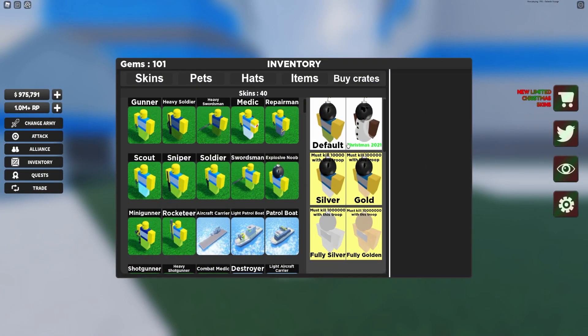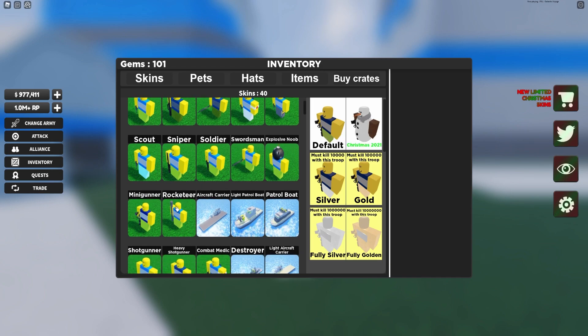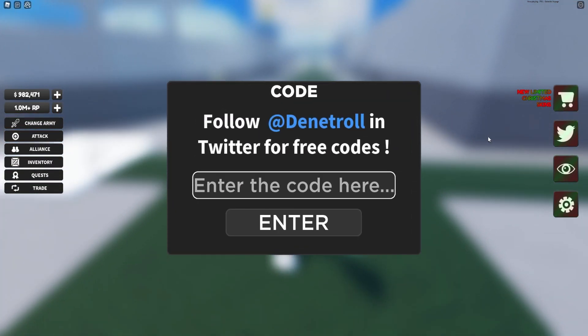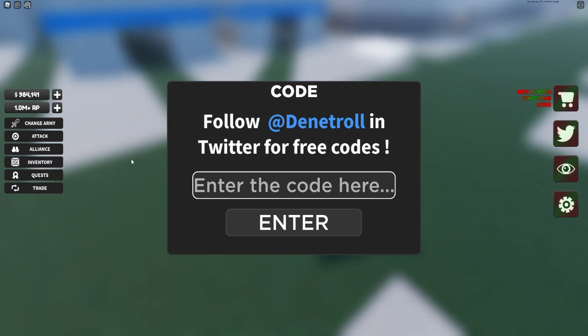If you don't know already, to claim codes in this game, go to the right side of the screen and click on the Twitter button. The code menu will come up. These are in no particular order, so let's just get into it.